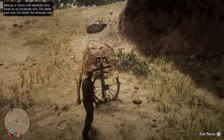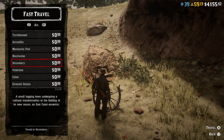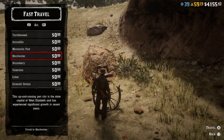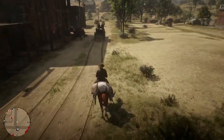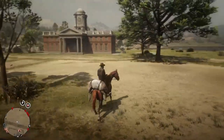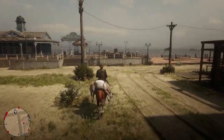This is what the fast travel points look like — when you find them in towns go to them to travel anywhere you want. Right now everything is free so you can travel to your heart's content. Also, the minute you come into a town put your weapon away, because if you accidentally shoot someone you'll get a bounty and the law will be all over you. Make sure you walk around with your weapon holstered so you don't accidentally shoot anybody.